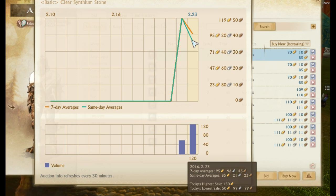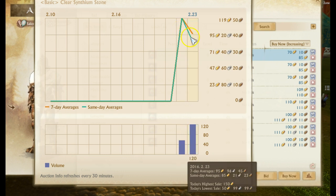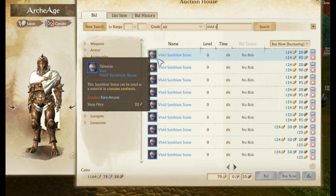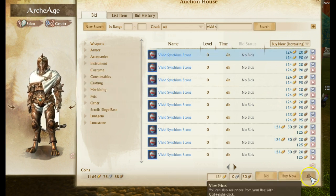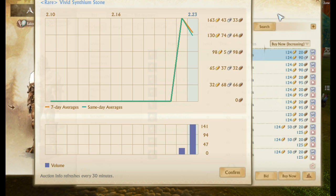Prices are already in a sharp decline — the next day they dropped about 50%, ranging from 50 to 150 gold and averaging around 85 gold. Expect prices on these to drop significantly until the next update, when the price will jump back up as you can upgrade to higher rarities. The basic synthium stones will bottom out in value since they're only used for basic to grand levels, while vivid ones will increase because they go all the way up to arcane.